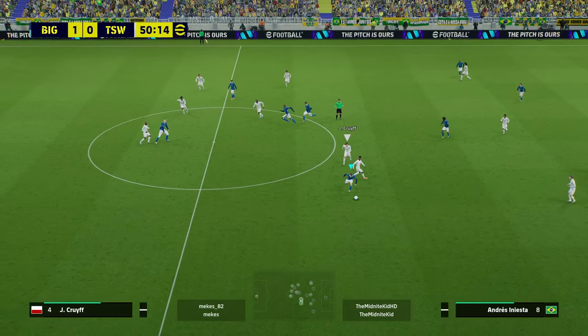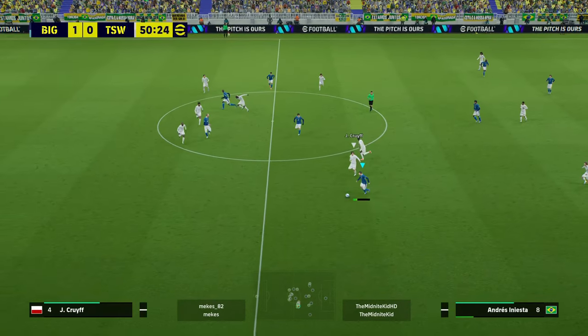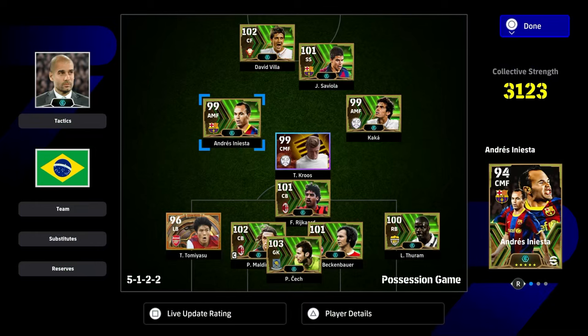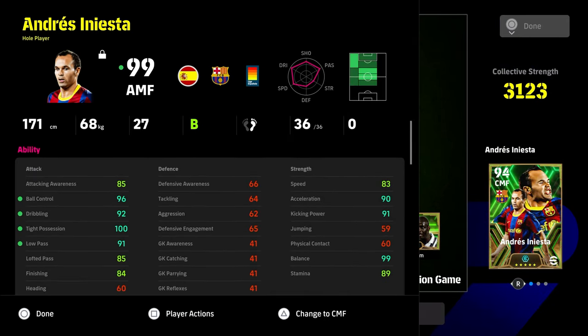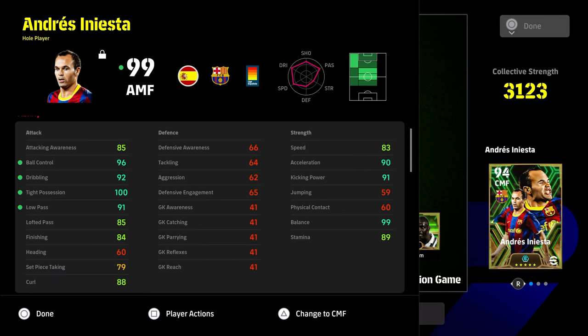Just look how he peels away here in slow-mo — draw the defender in to the last second. Of course you're going to get caught, but it's about moving the ball through the lines without getting caught in possession, that's what it's all about. Iniesta definitely needs tight possession and balance above the 90s, and we've maxed him out with this build: 99 balance and 100 tight possession. It's an insane card.